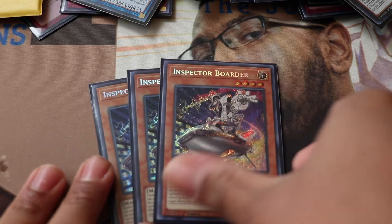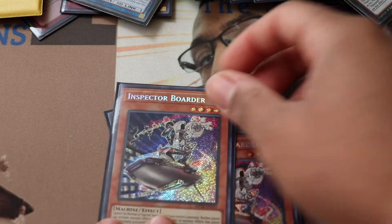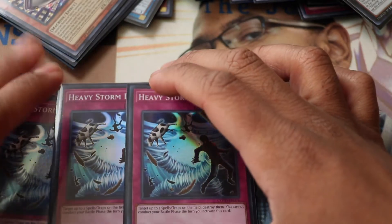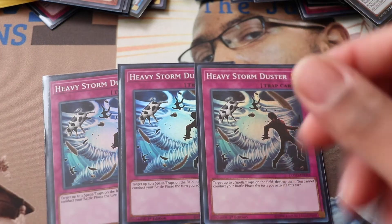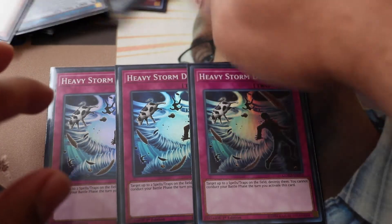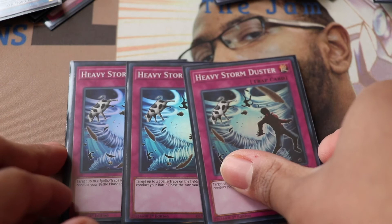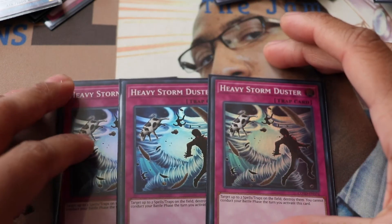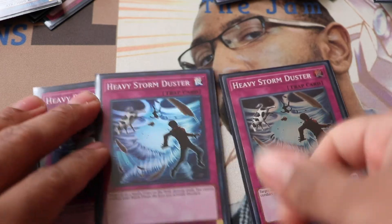Side deck — Vanity's Fiend overperformed. So many last-minute decisions paid off, but this guy shuts down Orcust. If you know you're going first, put in three, and you'll probably draw it off Avarice. Just sit on him with five back row. The funniest thing is activating Avarice with him on board — they can't use a hand trap and their face just drops. Then Anti-Spell Fragrance: I side it in phase to Trap Tricks into Heavy Storm Duster and pop their whole back row.